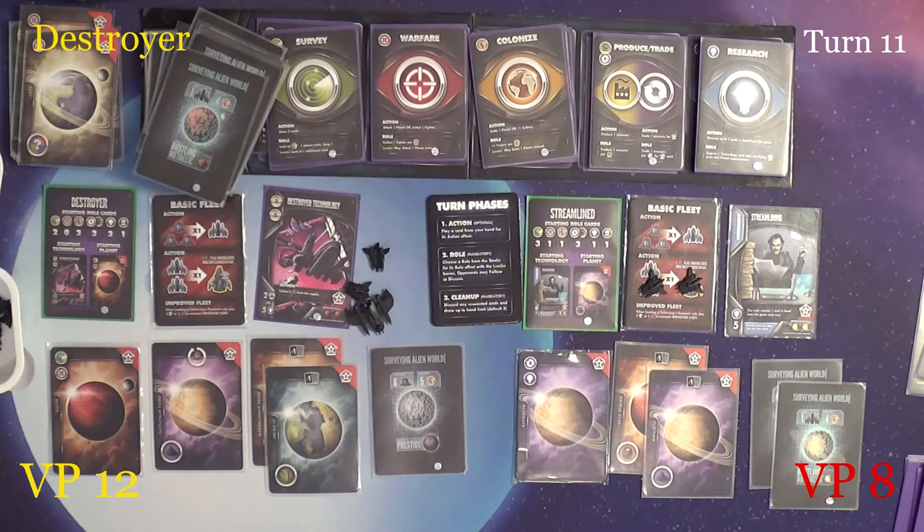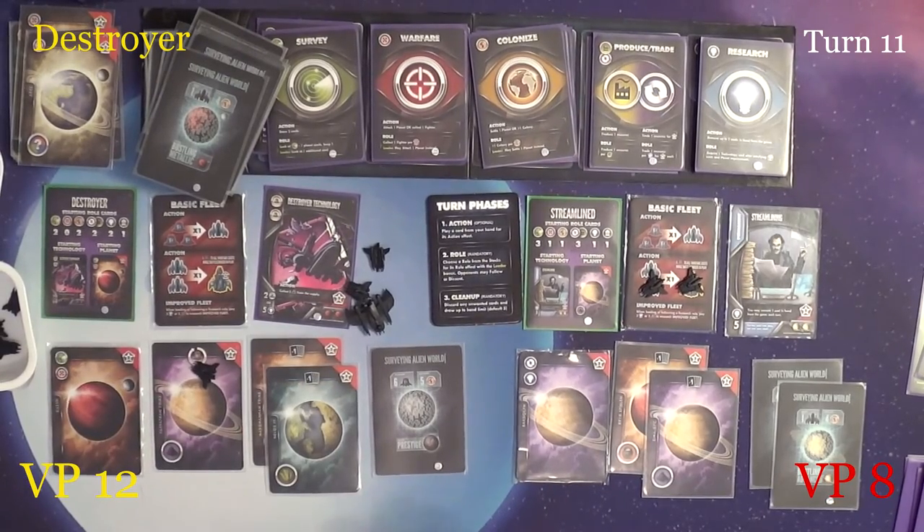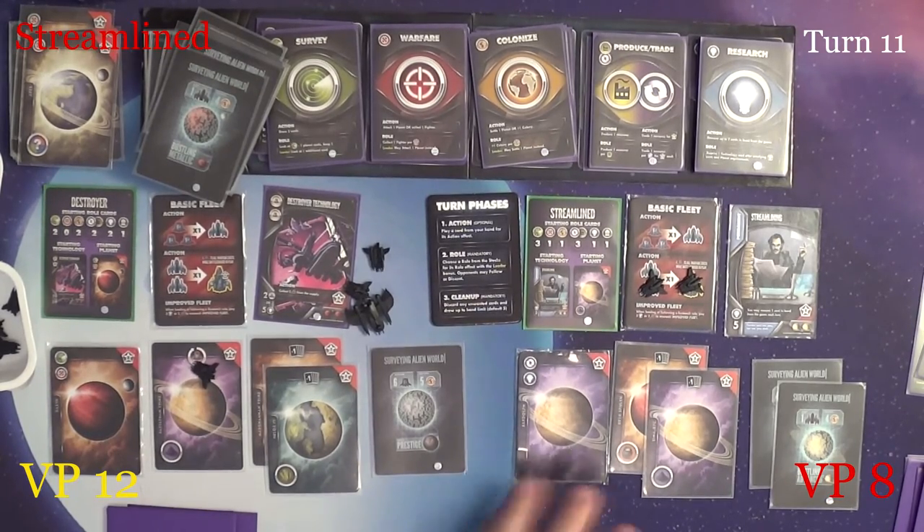They will discard everything, draw up to three, shuffle, shuffle — three, four, five, six, seven. Five plus two. Okay, so they're done. It's Streamline's turn.